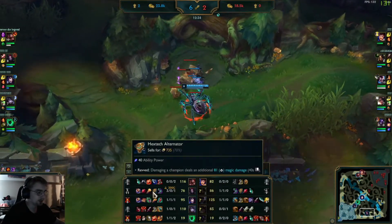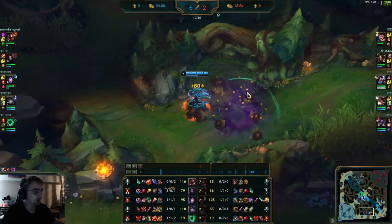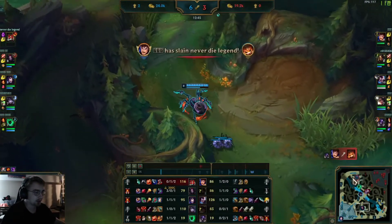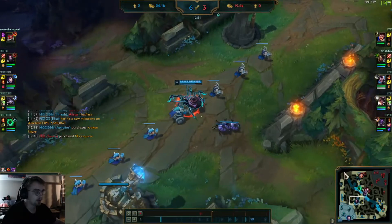He is rushing Night Harvester on Elise — this is something you guys should always be doing. This is the best mythic item on Elise by far. With this build using Press the Attack, you do want to get Nashor's as the second item. And that is a Gnar death there — very unlucky.